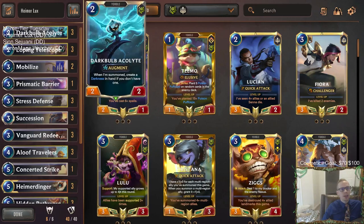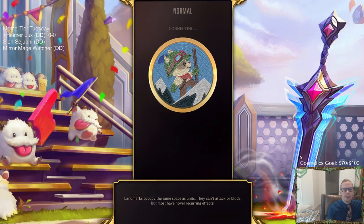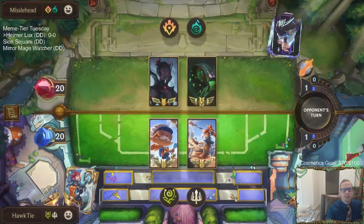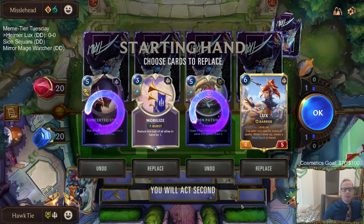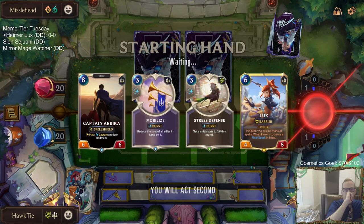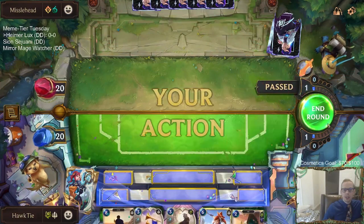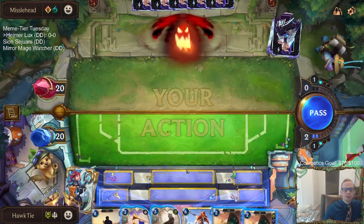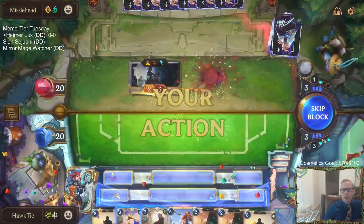Alright, let's get to it — a bunch of cool unique card choices. We're going to play five games in normal, that's what we do on meme tier days where we try out different stuff and see how they work together. We're going to have Senna and Elise as the opponent, so darkness control — could be kind of like an Aloof Travelers-ish deck. We're definitely getting rid of those two, I guess we keep Mobilize. Good draw — that's a unit with Mobilize, we kind of want to draw some units right now.